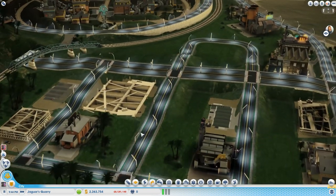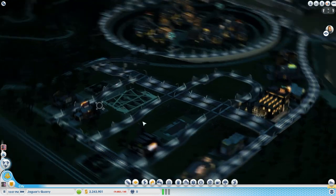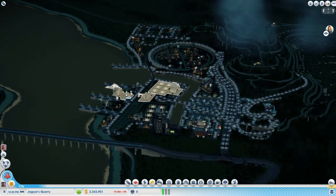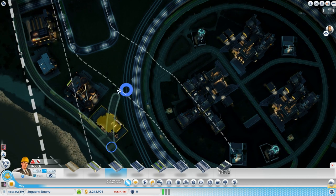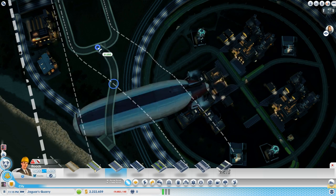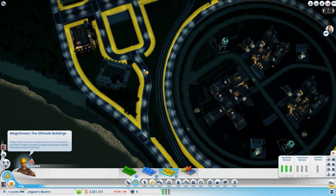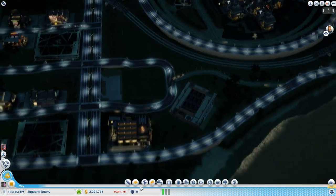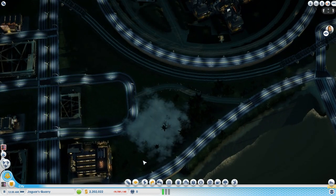Now it looks more realistic where I have the road ascending up towards Demetha Avenue here. I'm not sure that's exactly how I want it to be, because I really didn't know what to do with this area — I kind of just wanted to do a quarry and stuff like that. I'm going to de-zone this side and have only factories appear on this side.